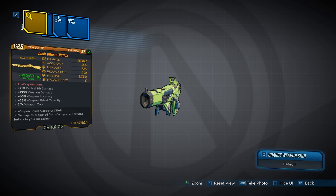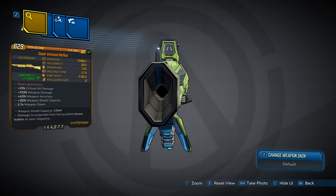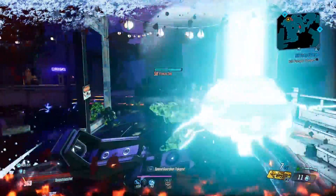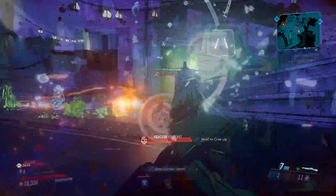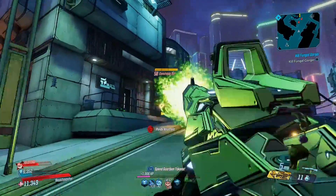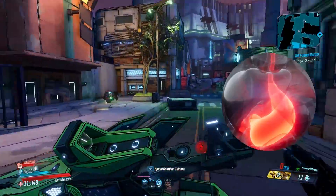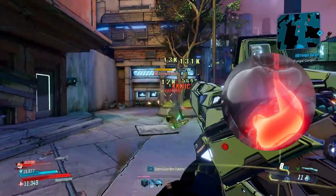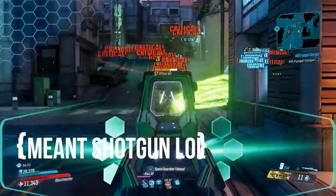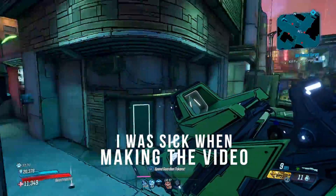The weapon view will be shown on screen. As for its red flavour text, it reads 'That's gotta burn,' which in conjunction with the weapon's name and corrosive element is a reference to actual acid reflux — a common condition that causes heartburn when stomach acid flows back up into the food pipe. Overall, this is a great shotgun and definitely one you should pick up if you like these types of shotguns.